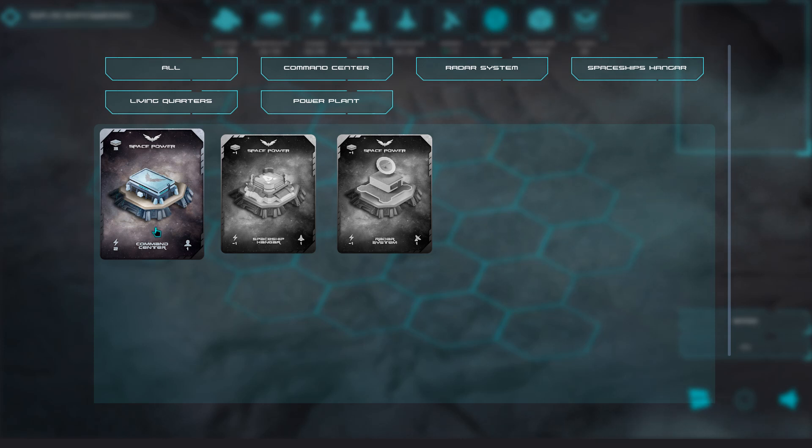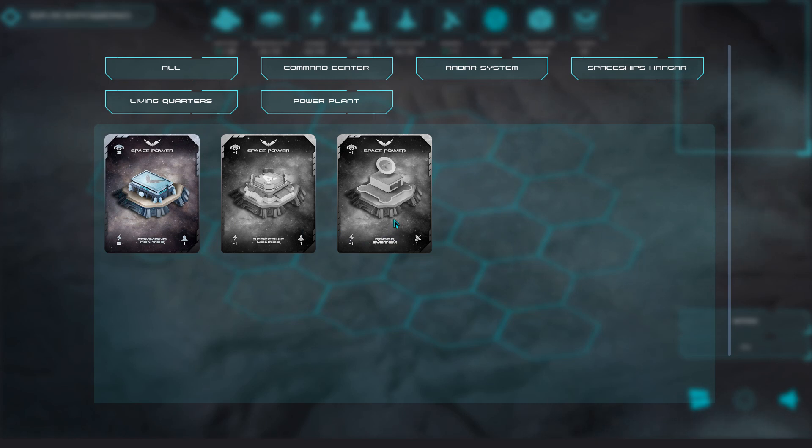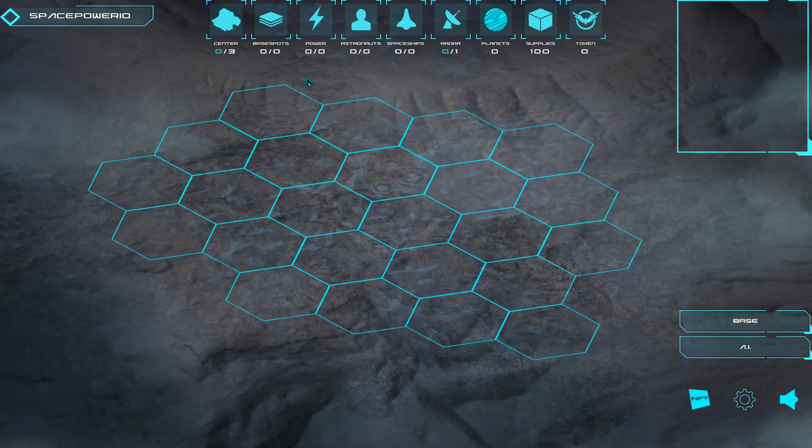There are however basic restrictions. For example, you can only install a maximum of three command centers and one radar system on each base. If you see some darkened NFTs, this means you cannot use them right now. There are only two reasons why this is happening. Reason number one: you don't have enough power on the base. Reason number two: you ran out of available base spots. Keep in mind that the command center building provides additional building spots. In our case, the command center hasn't been built yet, so you can't construct any other buildings.